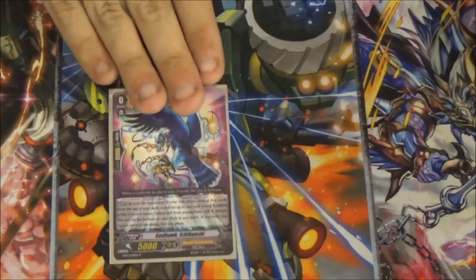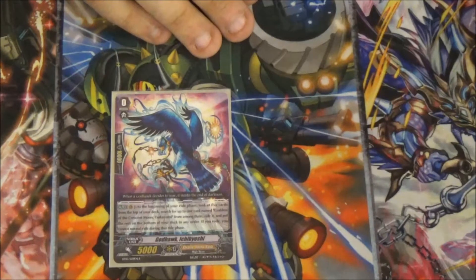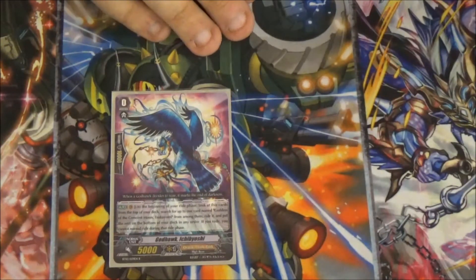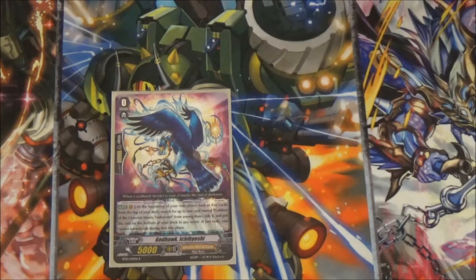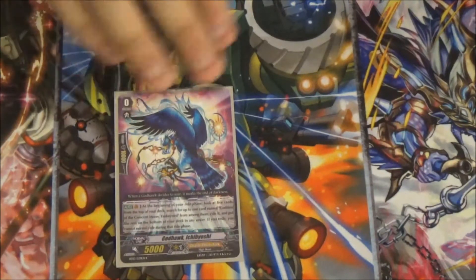The starter is Godhawk Ichibayoshi. At the beginning of your ride phase, search the top five for a grade one. If you find it, ride it and then stack the rest of the cards to the bottom of your deck in any order. Basically stack and draw — that's all this deck does.